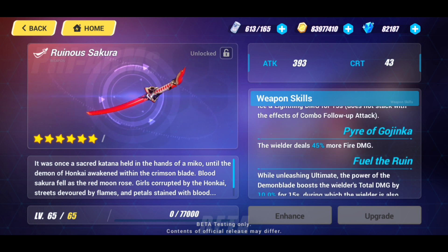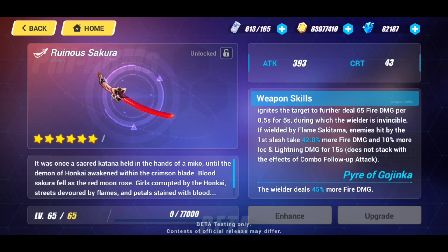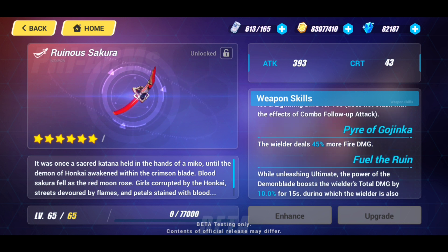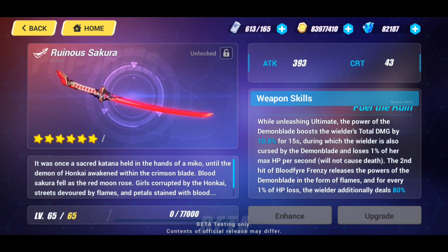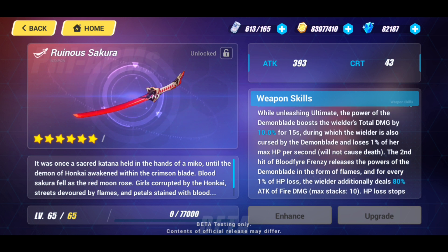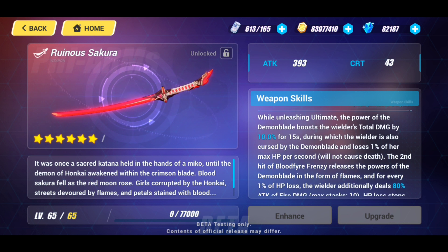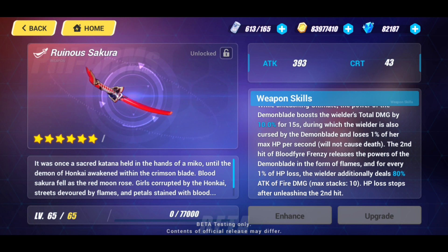Looking at the first passive skill: the wielder deals 45% more fire damage in general — and this has to be wielded by Flame Sakitama to get that second half where she does even more fire damage and that pseudo-support buff. The first passive just deals 45% more fire damage — always a good thing. For the second passive: while unleashing ultimate, the power of the Demon Blade boosts the wielder's total damage by 10% for 15 seconds.